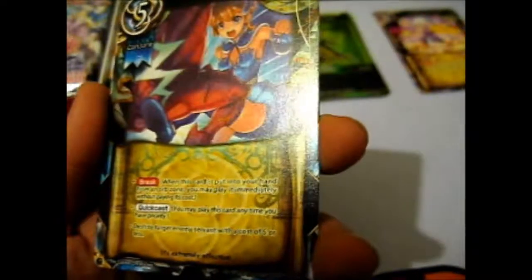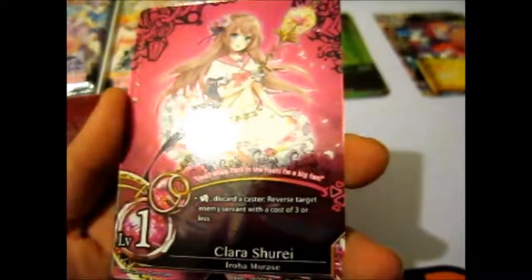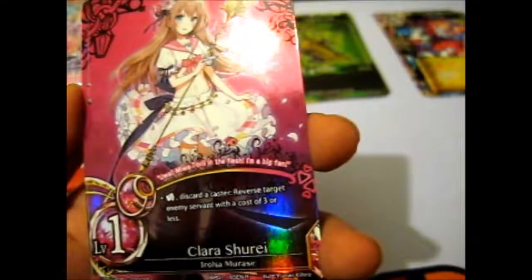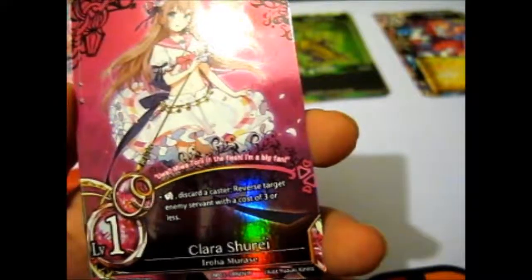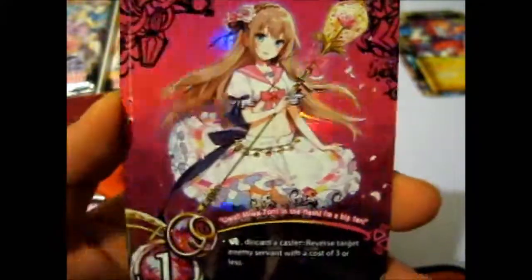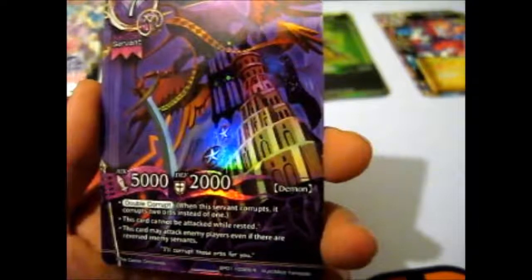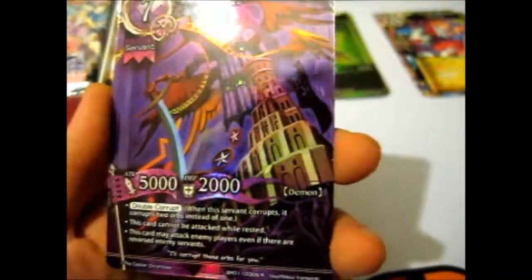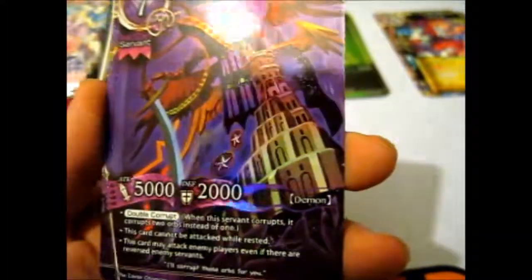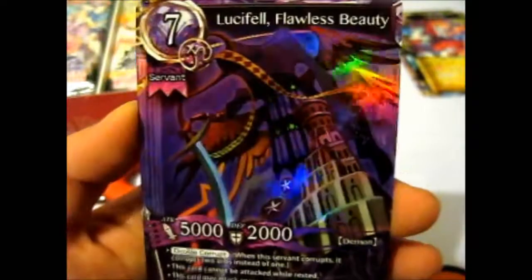Here is another uncommon - Critical Hit. Ooh, we have a rare which is Clara Shirei, Iroha Mirase. Very pretty. And our next one is another rare - we have Lucifel, Flawless Beauty. Very nice.